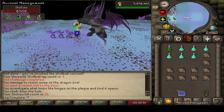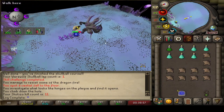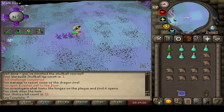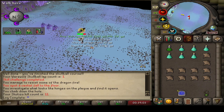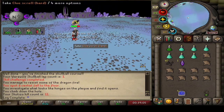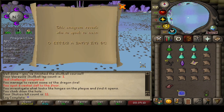This is going to be KC number 11 coming in at Scabarites. We're really hoping to see a pet or something — that'd be pretty sweet. 326k worth of Onyx Bolt Tips — I will take that. And the usual hard clue. Would have liked to see an Elite as well, but not too bad.